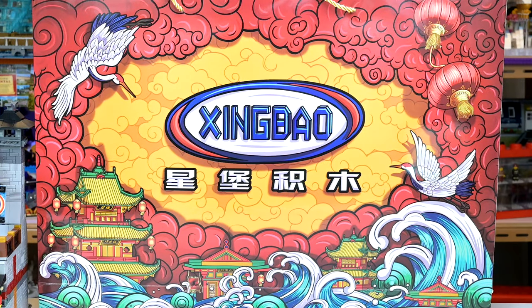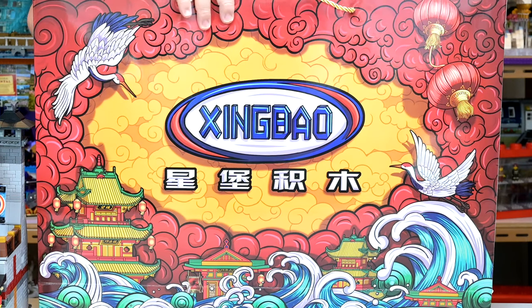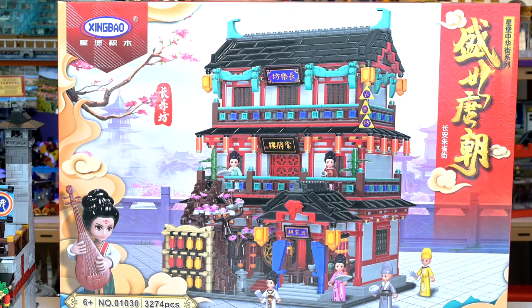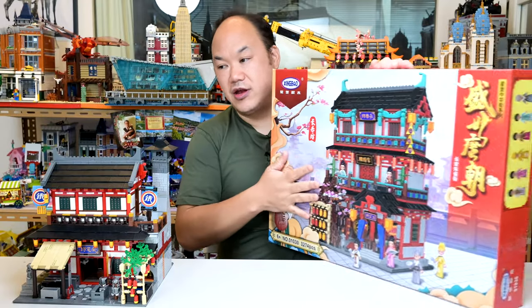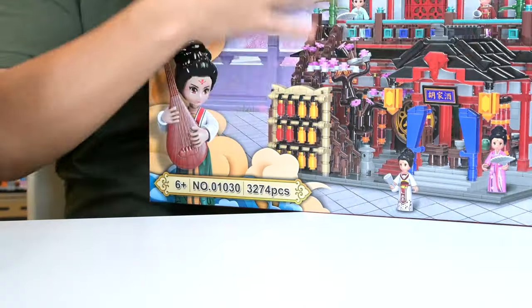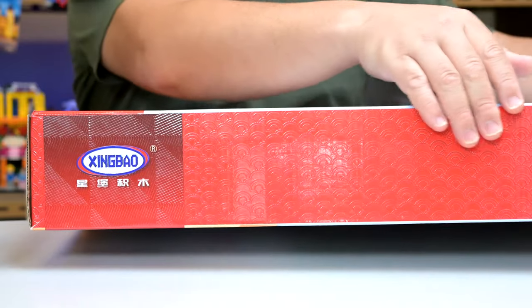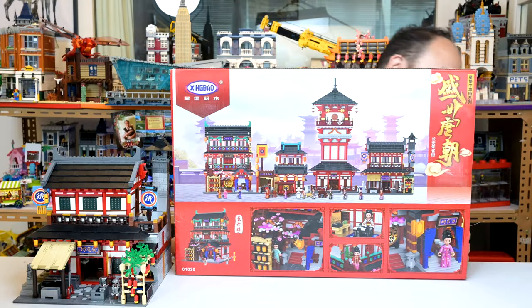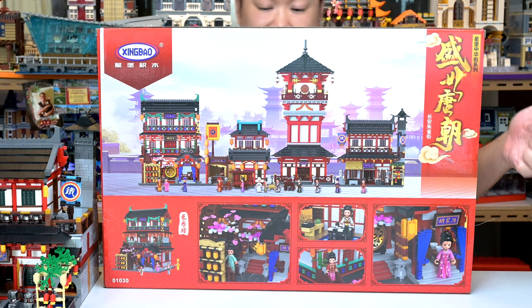I'll show you the bag here so you can get a screenshot — you probably won't see this bag anywhere else. This is the casino box; as you can see it's very big. We already reviewed that one. It's kind of embossed — they spent money on this box. If I flip it, you can see the other sets, like what we've seen in the manual.